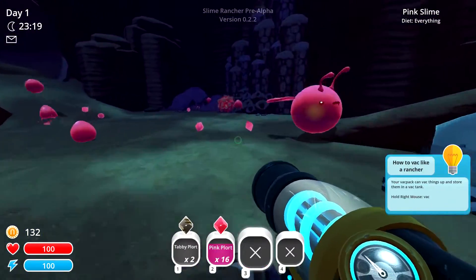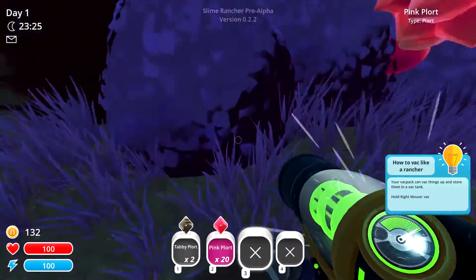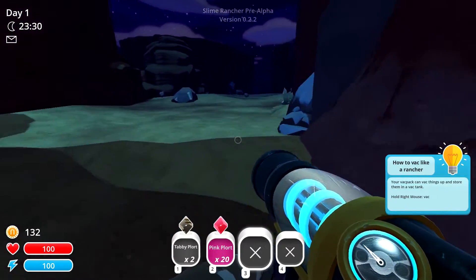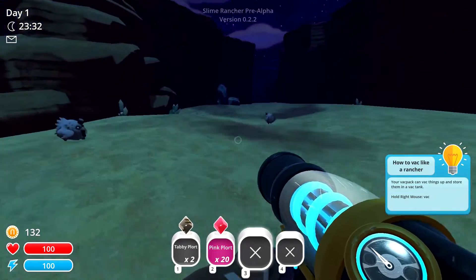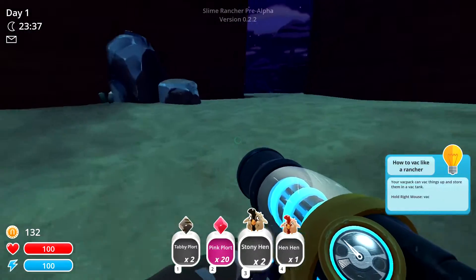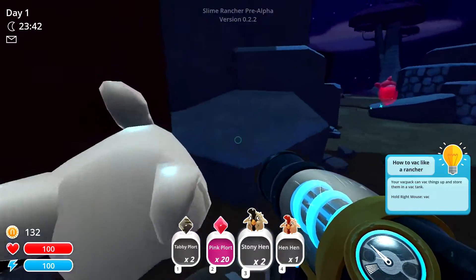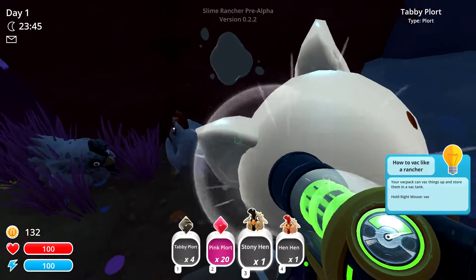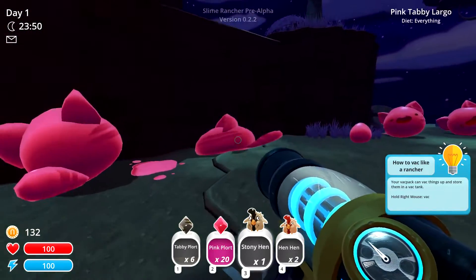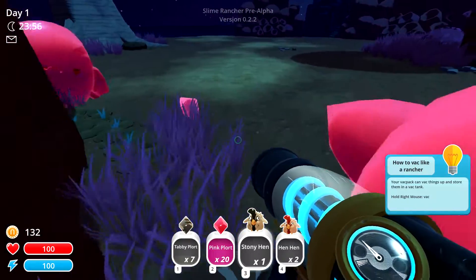I wonder if we can mix a rock and a phosphorus one — if we could, we could potentially get a lot more money than with a pink one. We're full! Maybe a tabby? Yeah, they're already giving out both plorts!